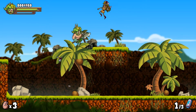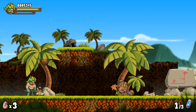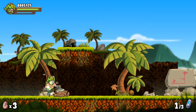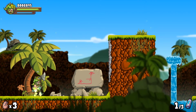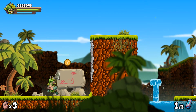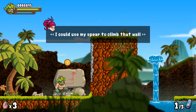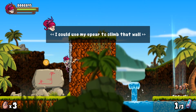It looks cool and really interesting. One of the enemies got me good there. I'm guessing all that food restores health. I like smashing the coconuts to see what comes out — it's definitely not in line with the time period. I can use my spear to climb that wall, so we have to swap characters. This is where the Trine element comes in.